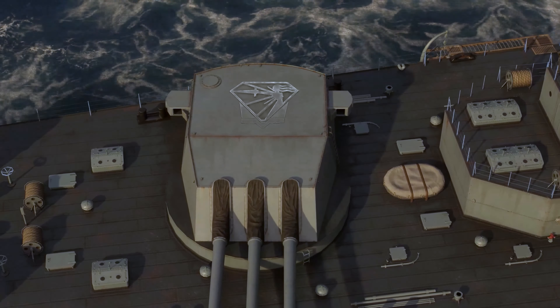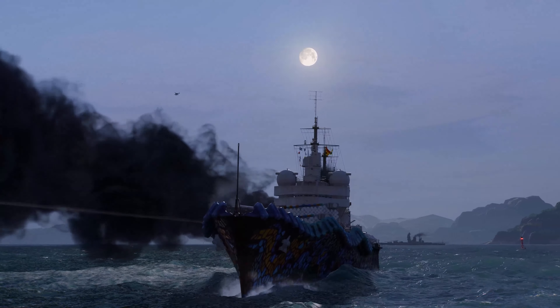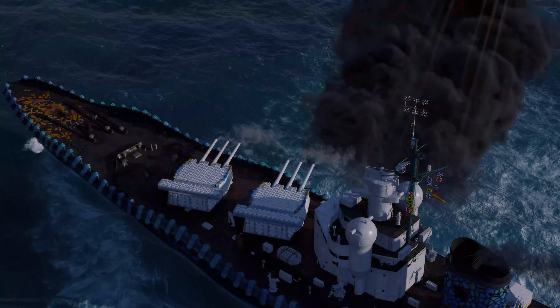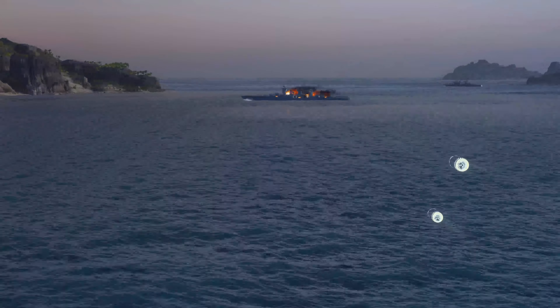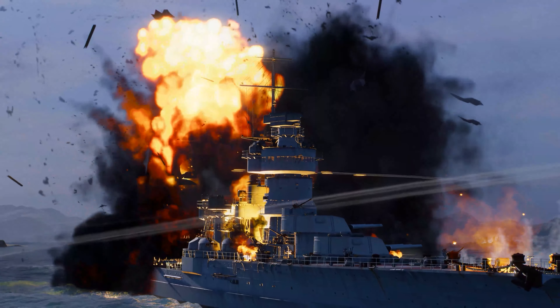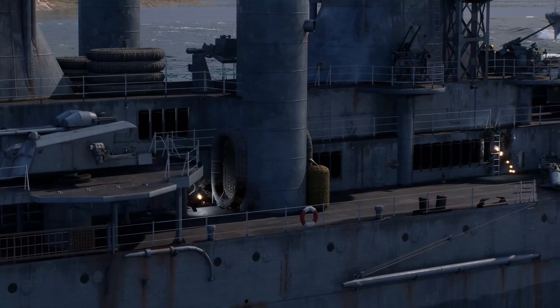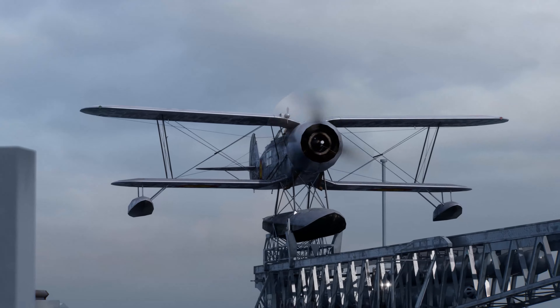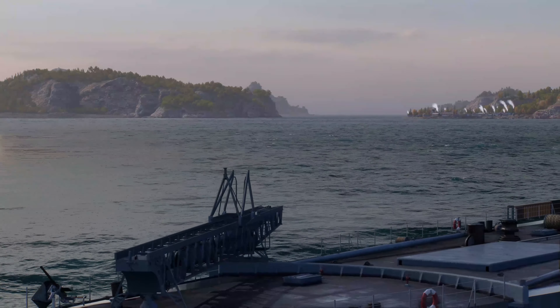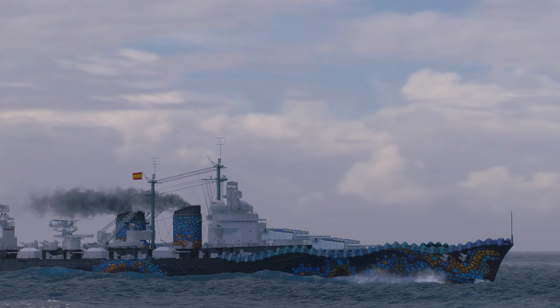Update 12.6 delivers Spanish cruisers to early access. The release of new ships is always interesting and surprising, and you can get your hands on our latest additions to the game in exchange for Spanish tokens, both silver and gold. Gold Spanish tokens can be used to purchase sequential bundles that hold Tier 4 to 8 ships from early access, permanent camouflages for Tier 8 to 10 ships — Cataluna, Andalusia, and Castilla — and other items.